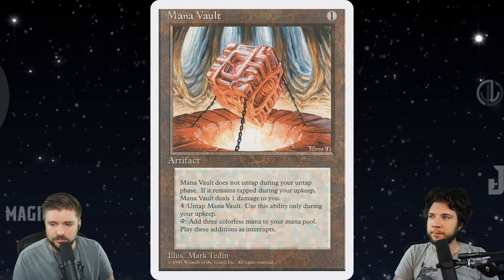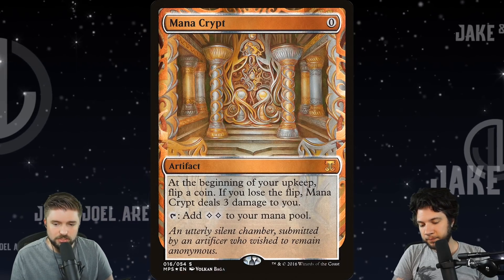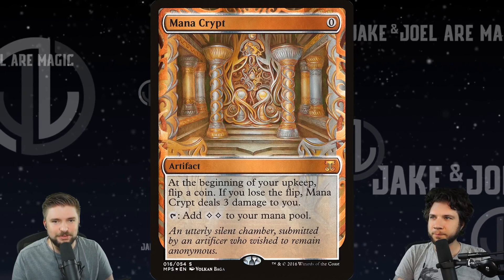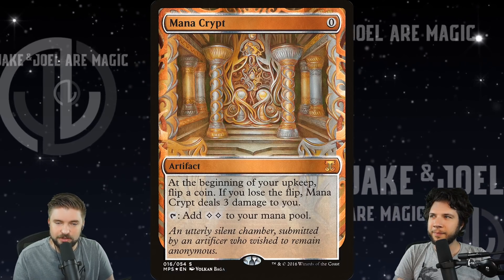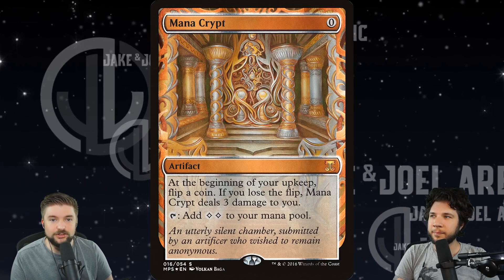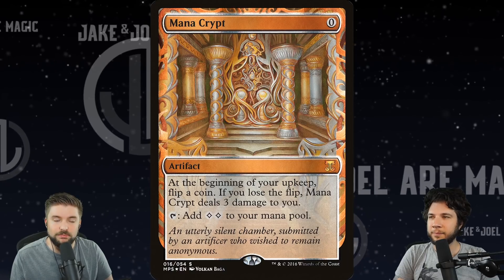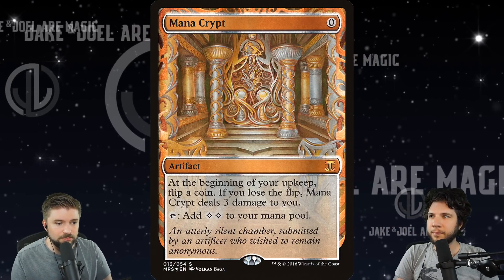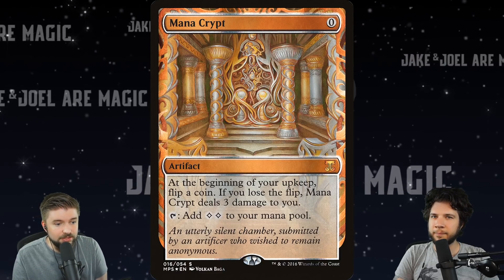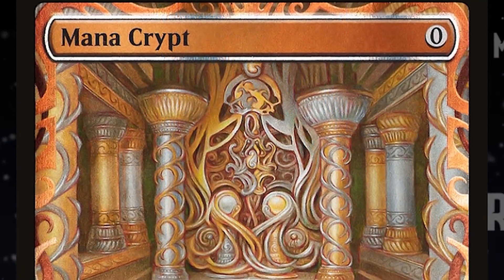Whenever Wizards drops Mana Vault or Mana Crypt into a set, people buy it because it drives the price down to around $90 or $85 for a few weeks, and then the price slowly starts creeping back up. The masterpiece versions are so rare that it's very unlikely these prices ever go down, unfortunately.